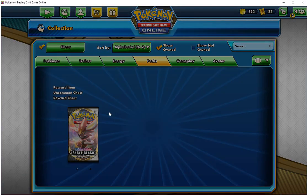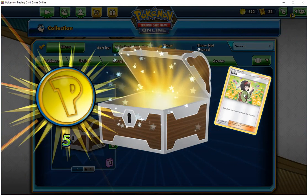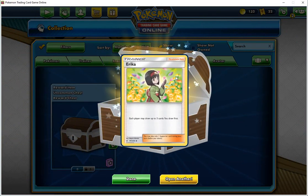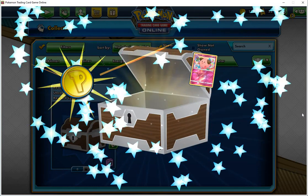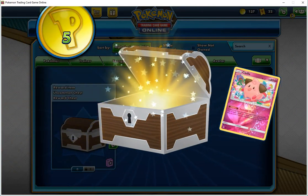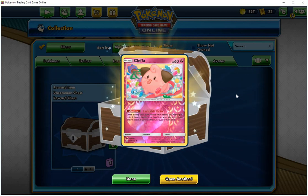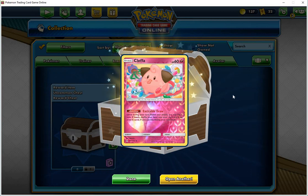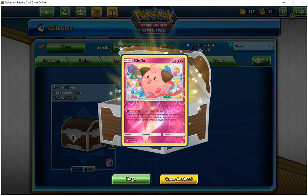So we're going to open up two of these chests. I got five things and it lets me draw three cards, as the supporter card does. Last one — we've got five more of these. We've got Cleffa, HP 60, Fairy — Excitable Draw ability, once during your turn before you attack, you may flip a coin; if heads, shuffle your hand into your deck and draw six cards, but your turn ends. It's a nice little way to refresh your hand if you start with that card.